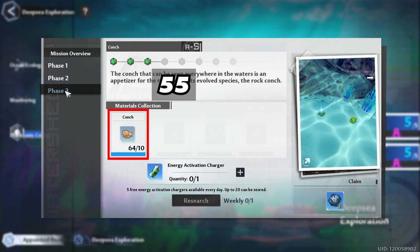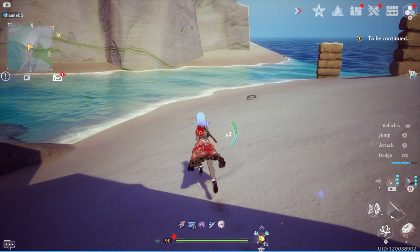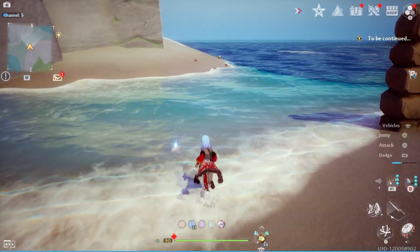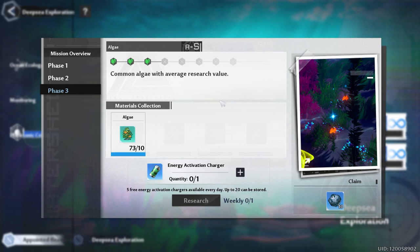Now let's look at Mission 4 Part A: Conch, which consists of three phases where you're going to need 55 conches. The best place to get these is just to go to the beach at the top part of the Grand Sea — you'll find a lot of conches and shells all across here. This is a very easy way to get everything you need for not only the conch but also the shells.